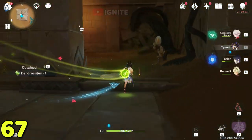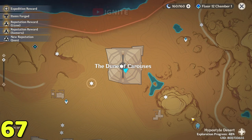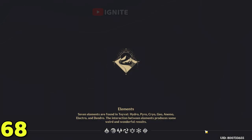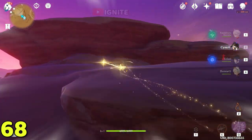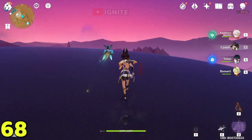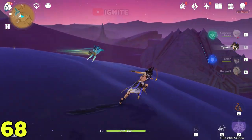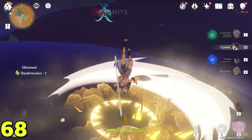Now come to the Statue of the Seven here. It will be on top of this cliff — at the top you will find the dendroculus. From here go to the higher surface and the dendroculus will pop up on your map. Glide down and you will see the dendroculus.